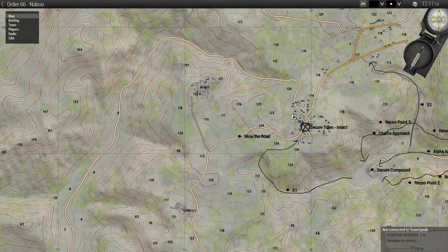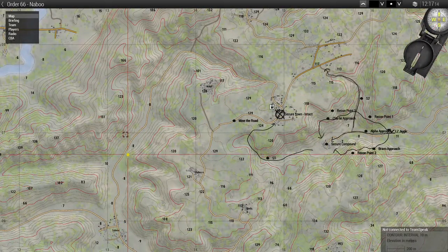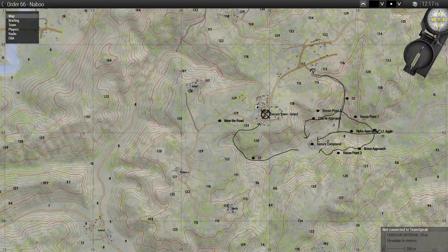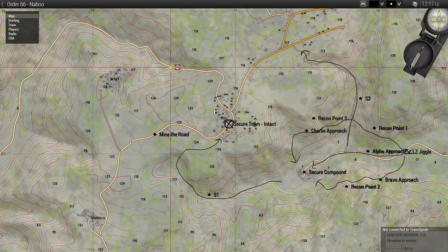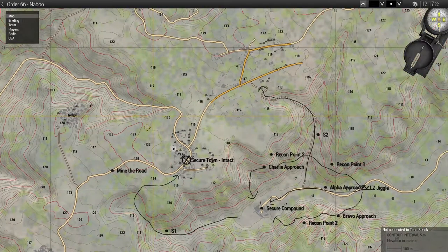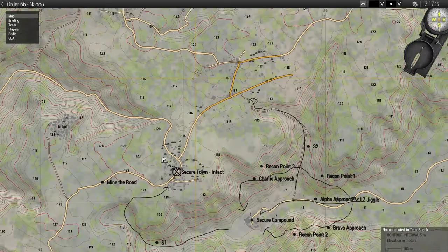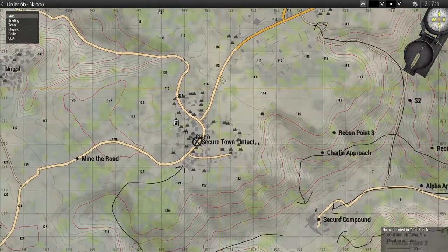With the road mined in our planning phase, we've cut off reinforcements from the east. It looks like it's a long route to go around from that town, so that may be an eventual avenue of approach we watch for. From the north, we do have some outskirts of town to worry about.